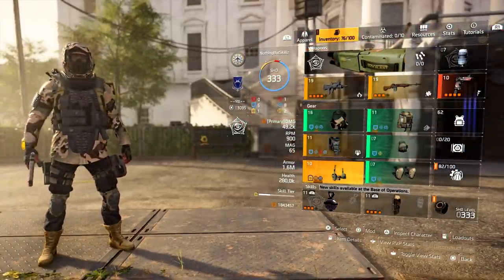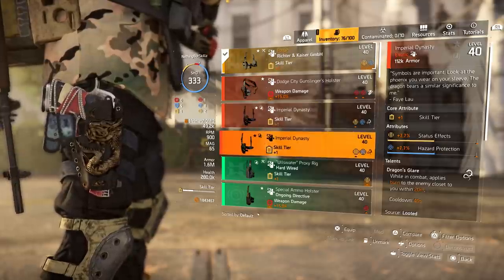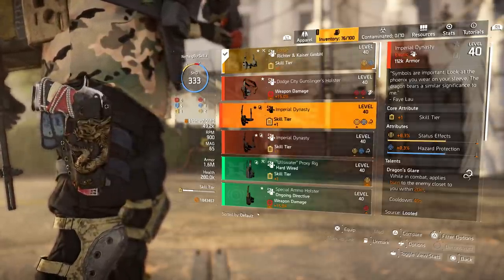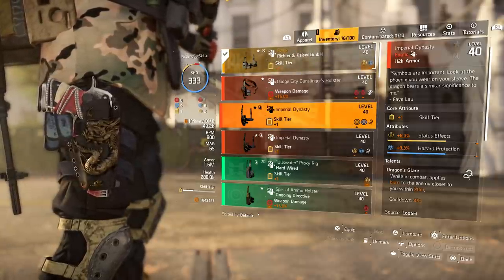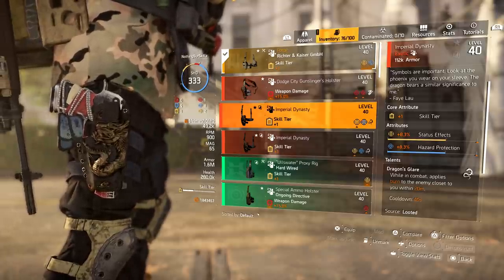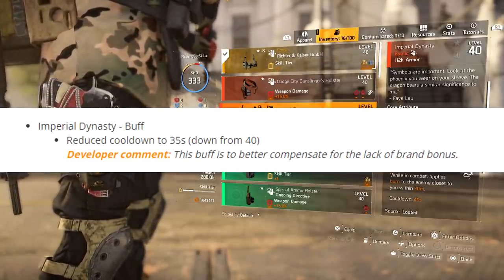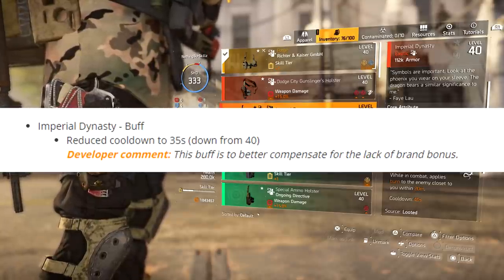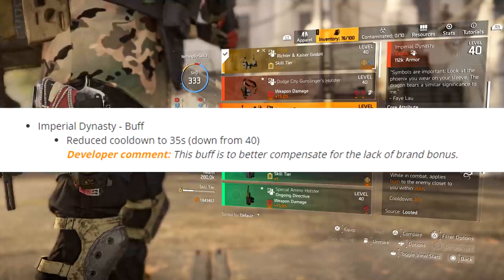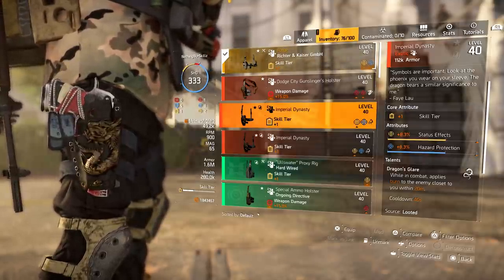The first item is going to be the Imperial Dynasty Holster. This exotic holster is probably one of the holsters you see me using a lot. It comes with: while in combat, you apply burn to an enemy closest to you within 20 meters. The cooldown is 40 seconds, but in Title Update 9 they're going to reduce it to 35 seconds. The developer comment is the buff better compensates for the lack of brand bonuses that this holster provides.